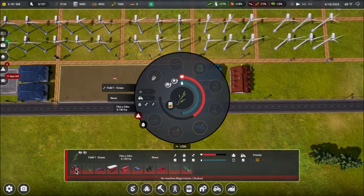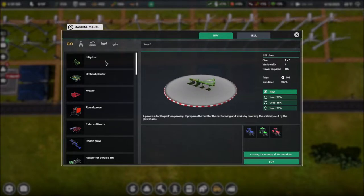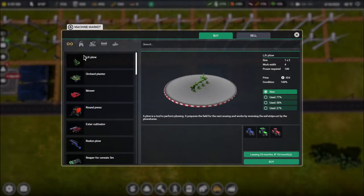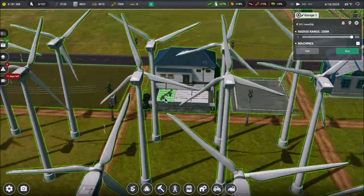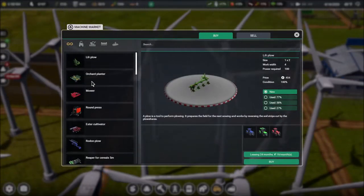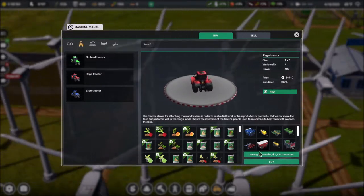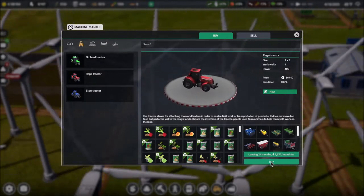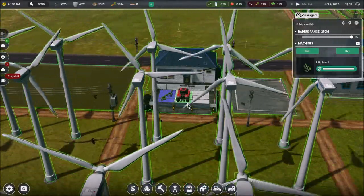Now we've got a whole bunch of stuff to purchase. Let's go start getting some of this — the Riga tractor and the little plow. There's the plow immediately. We've got some options — do we want it new? We can get various stages of used to try to save some money, but it's only $404 and we've got millions of dollars right now. Let's buy that and put it in garage number one. And we need our tractor — the Riga tractor — $36,000. Only option is new, but we could lease it. Let's just go ahead and spend the money and put it in garage number one.